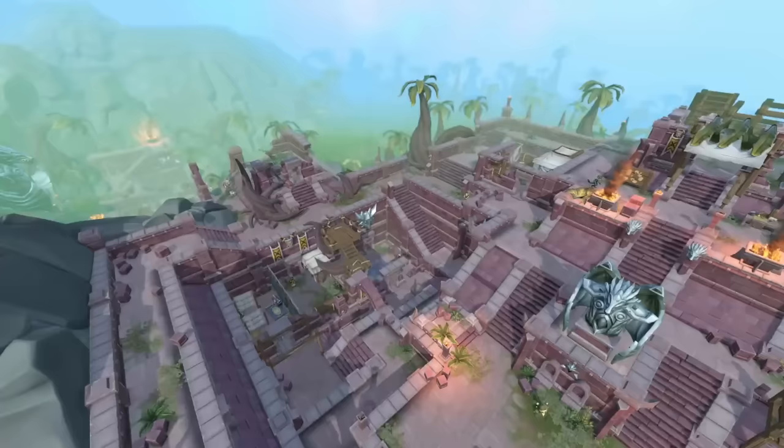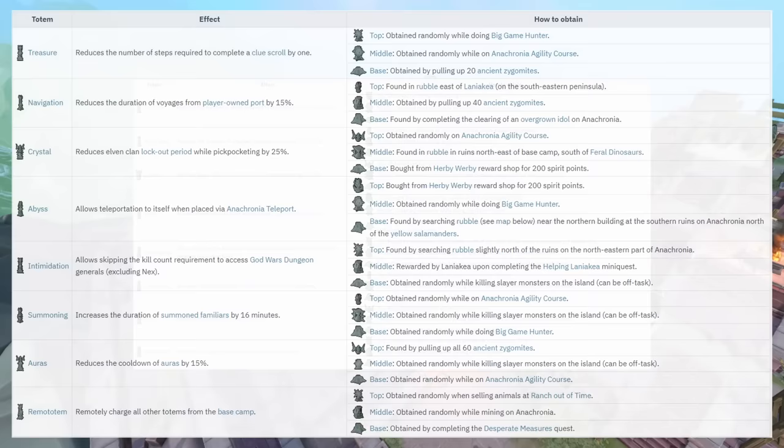Next are Anachronia Totems — you can have up to three active. You collect different pieces of the totems from around Anachronia and they provide many different effects. For example, you can get aura cooldown reduction, or something that lets you skip the kill count to get into God Wars Dungeon 1. To keep these effects active you have to restore the totems weekly, which isn't too demanding. I'll link all the effects and locations for pieces in the description.